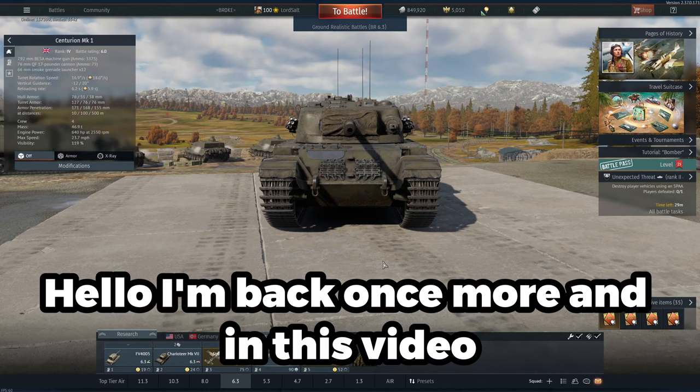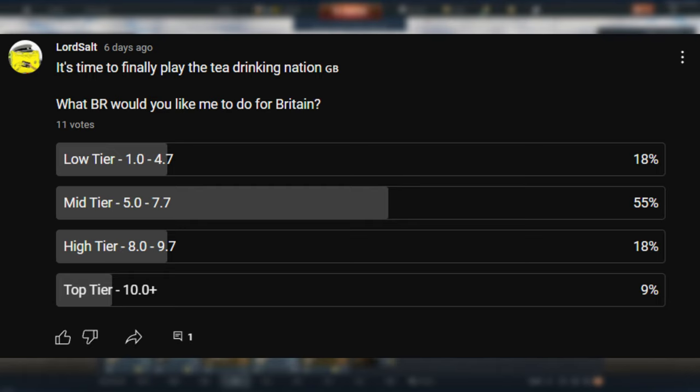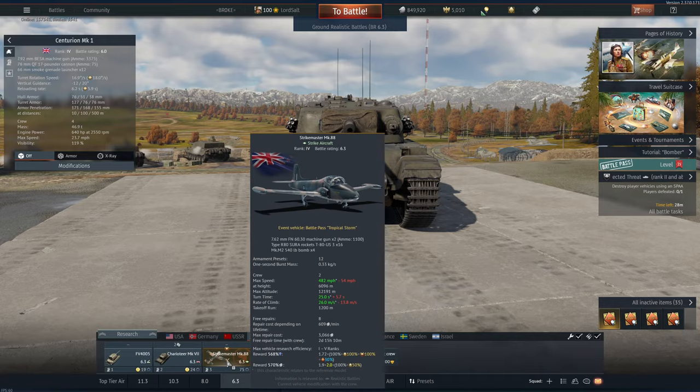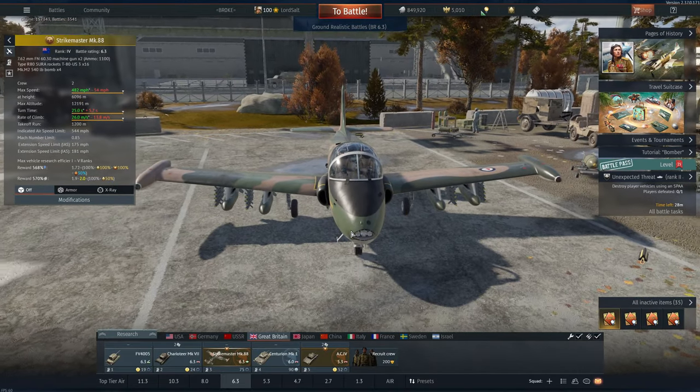Hello, I am back once more. In this video, as requested, we will be playing 6.0/6.3 Britain with the Centurion Mark 1 being the key focus. The Centurion is an amazing tank for this tier — even in an up-tier it's pretty good. The later models with the stabilizer are even better, but this one, particularly when down-tiered against Germany, the Tigers just don't know where to pen you. We've also got the Strike Master as a close air support vehicle.